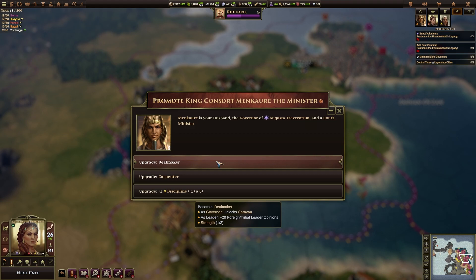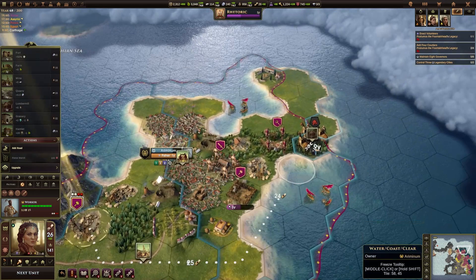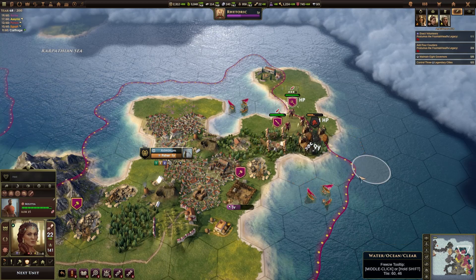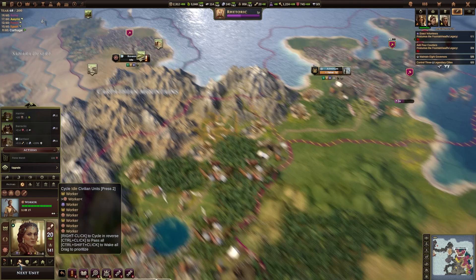Our husband is governor of Augusta Trevorium and a court minister. We can upgrade to dealmaker — as governor that unlocks caravan. As leader it gives plus 20 foreign tribal opinions, or we can upgrade to carpenter. I don't think we need the extra money, so let's make him a dealmaker. You've just broken something there which I'm not entirely happy about. So let's move around with some units to take these guys out, and then let's start moving up with this worker who is the proper worker supposed to be in this city.